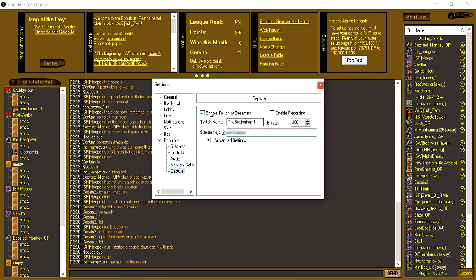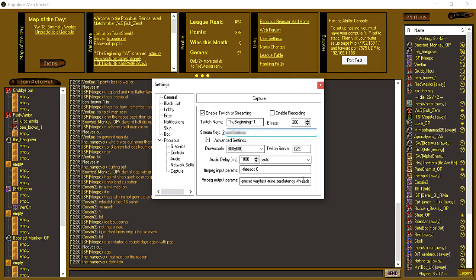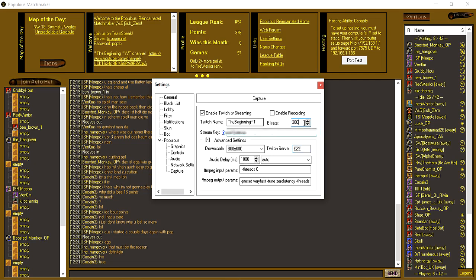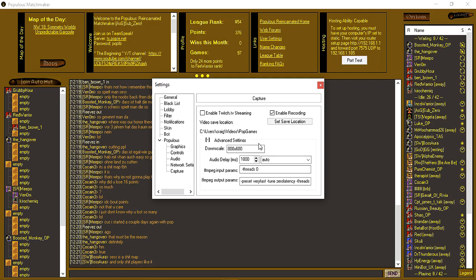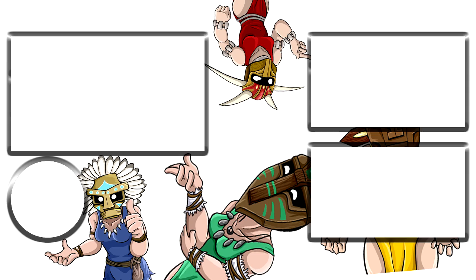Finally the Capture tab: if you want to stream, you can enable Twitch TV streaming, enter your Twitch name and stream key — don't share your stream key with anyone. In advanced settings, downscale to your playing resolution, set your Twitch server to your local server, and set bitrates by doing a speed test and using about 10% of your upload speed as a standard guideline. If you want to record instead of stream, you can set a save location and it will save the game locally. Downscaling helps streaming performance and reduces latency.